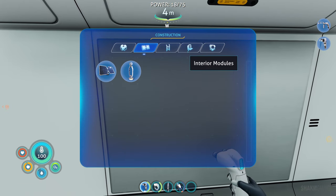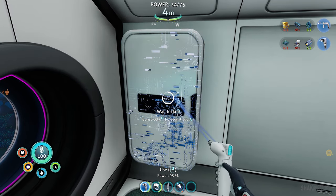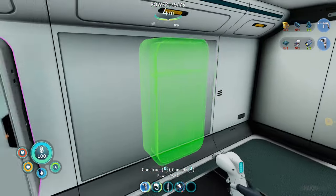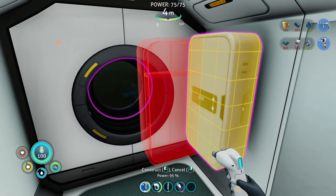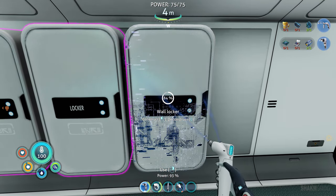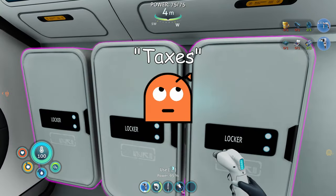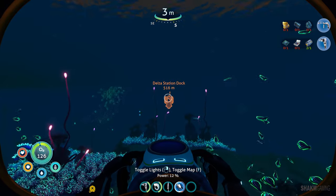I'm going to make a row of wall lockers and a row of freestanding platforms. Actually, I haven't yet discovered the recipe for the freestanding locker, so the simple wall lockers will do for now. Now we have three of them - somewhere to stash things. With that out of the way, it's high time we went to this delta station.